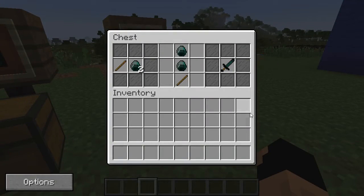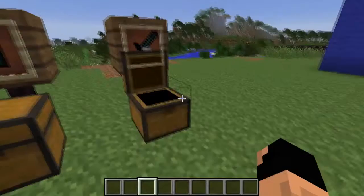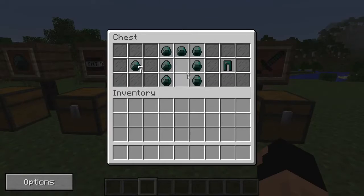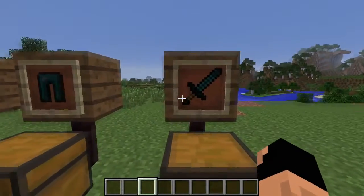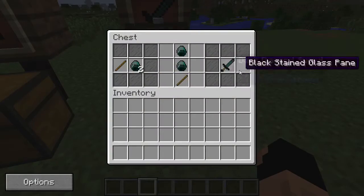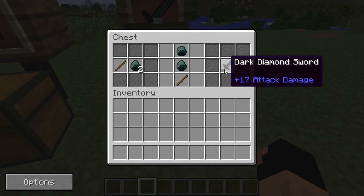You can also make all the tools, and the tools also have 2,000 durability. Dark diamond armor absorbs 90% of the damage taken, whereas diamond only absorbs 80%, so it actually absorbs an extra 10% of damage — which is absolutely huge when you're fighting really big bosses. The tools also have an extra 500 durability over regular diamond, which is really awesome.